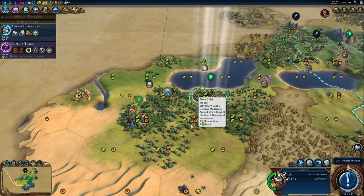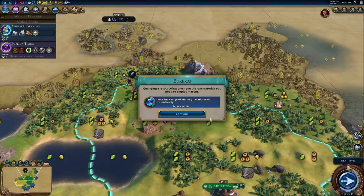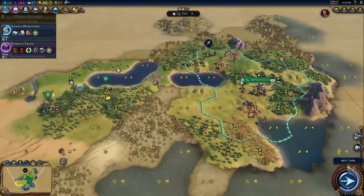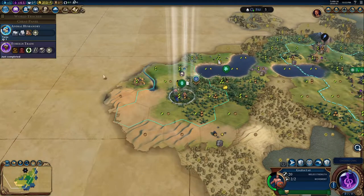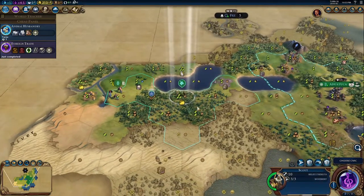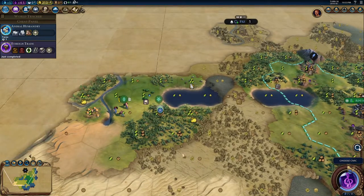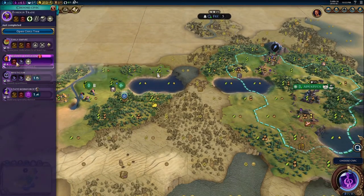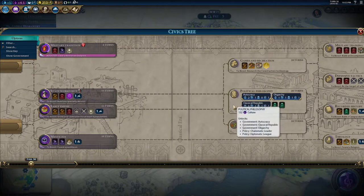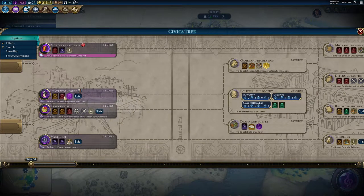We actually do have some plain hills here, so this looks like a good spot for our second city. I'm going to put down a mine, which will also boost Masonry research. We got Foreign Trade completed, which is amazing. I want to get that tribal village if I can. I'm going to fortify my scout unit there just to keep a clear eye out for enemies. For the civic tree, I think State Workforce is the way to go so we can access better policy cards and get our government faster.